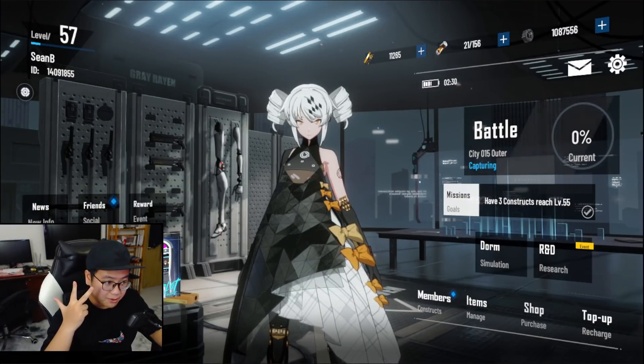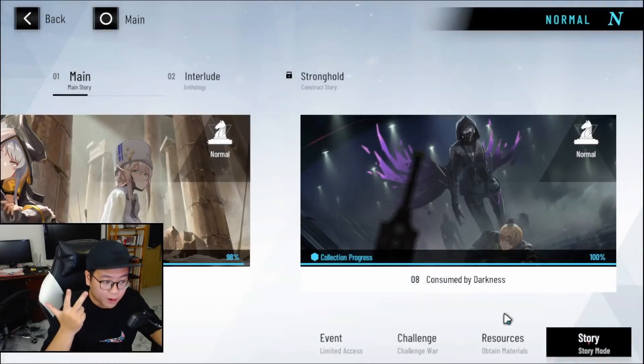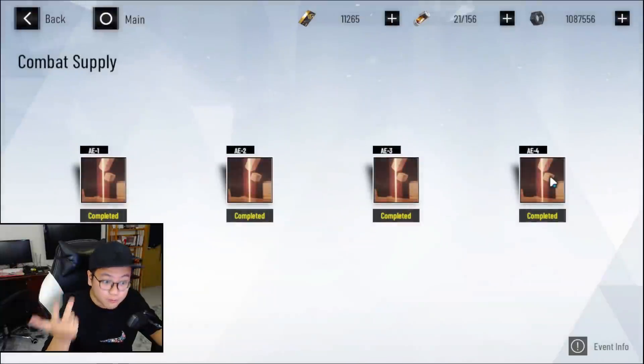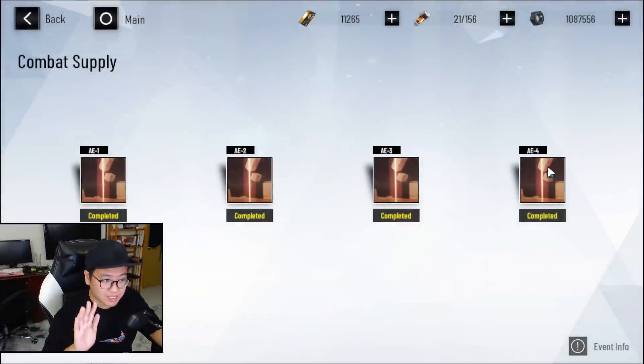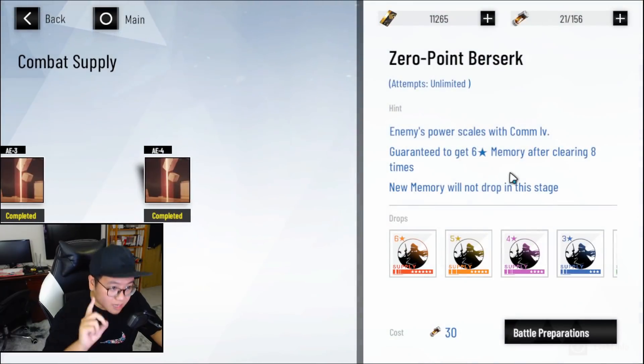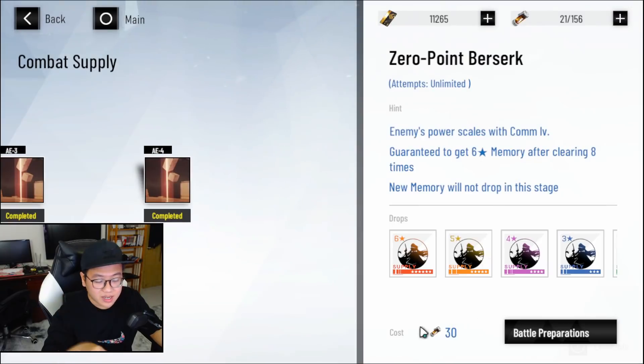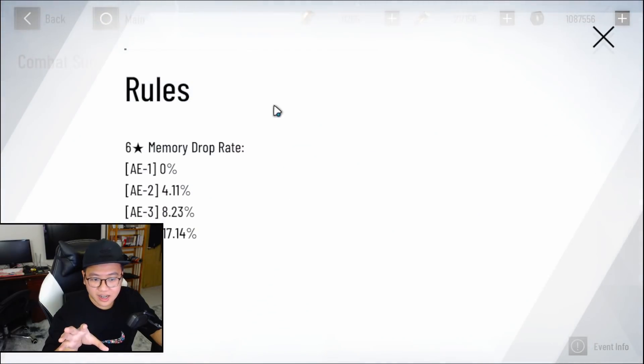So there are three main ways to get memory. The first one is very obvious — you go to Resource, you go to Combat Supply, and you farm this. It is very important to only farm this when you get to the last level, because in the last level you're guaranteed to get a 6-star memory after clearing 8 times. Any stage before that, there's no such condition. But it is really expensive to do every single run.